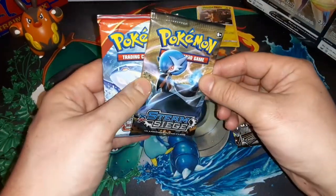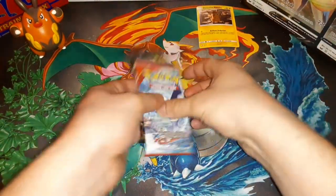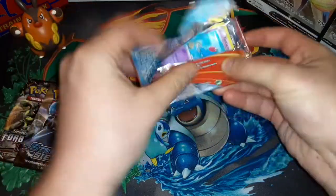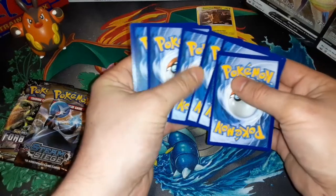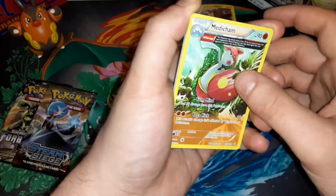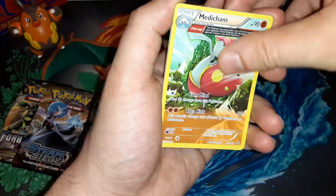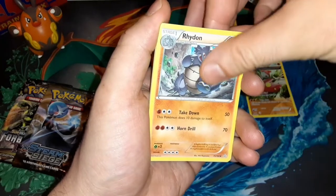Got a Forbidden Light there, opened Steam Siege, opened plenty of Primal Clash. Let's get rid of the code card momentarily. Four to the front here for a Primal Clash. I don't know — is that a full art? Non-holo rare? Meta Champ — I haven't opened this before but the artwork is cool. That might be all we have right there. First pack magic — a Ride On, I actually like this artwork.